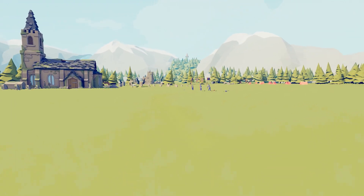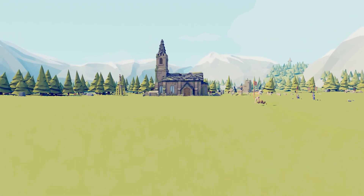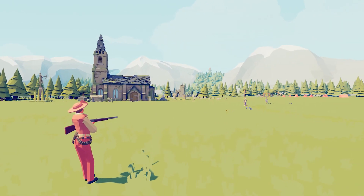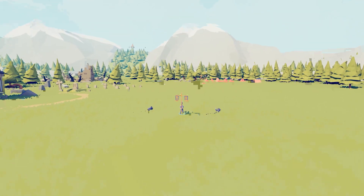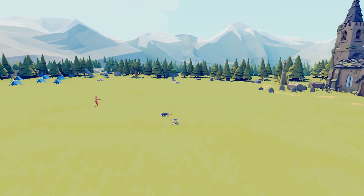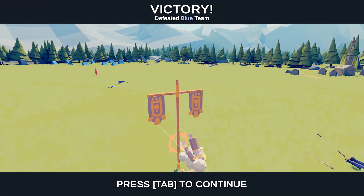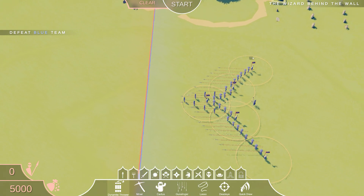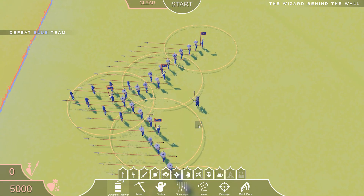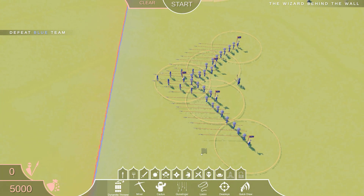That should do it for this mission — oh wow! We got another flag man — there we go. This one was actually pretty easy. I feel bad but it was really easy to take care of because we only needed one unit. If we were aiming ourselves it would have been no problem with the wizard behind the wall. So we got 5,000 points.